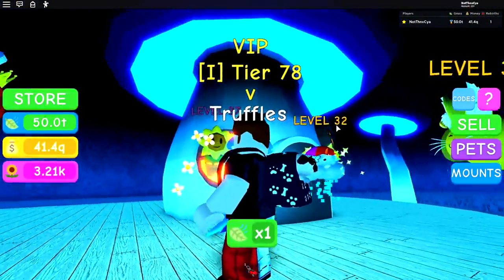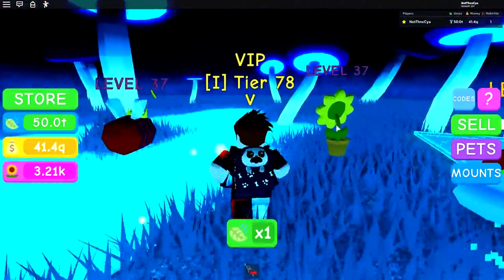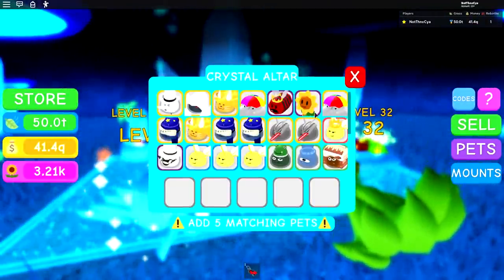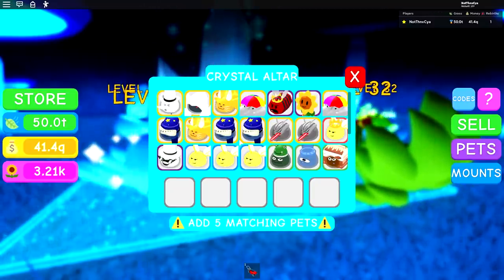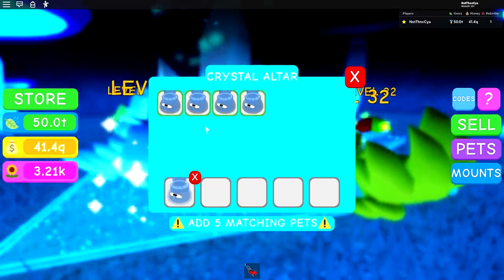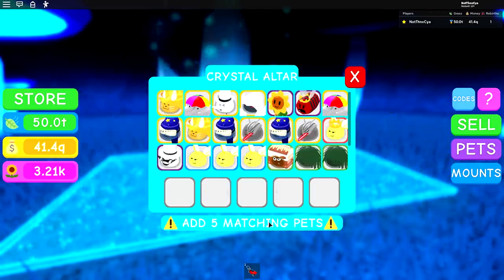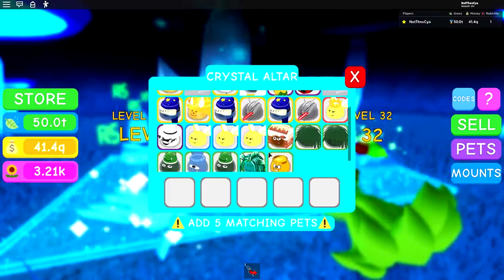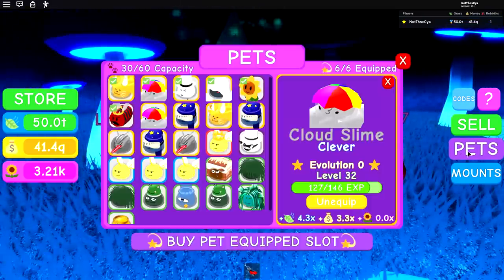Isn't this place cool? I love it. Here is the Crystal Altar - basically you need five of one type of pet in order to actually evolve it. For example, we just have five of these. If we click... there we go, we've evolved our first pet! It gets a little star next to it.